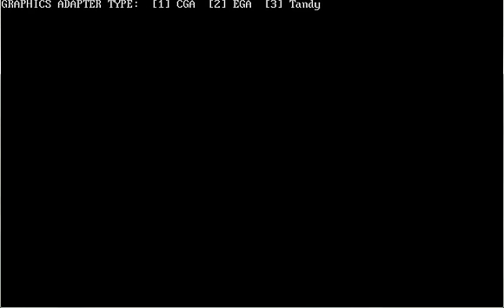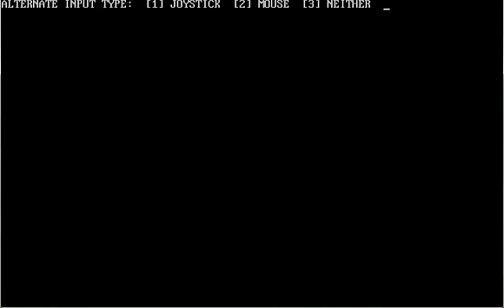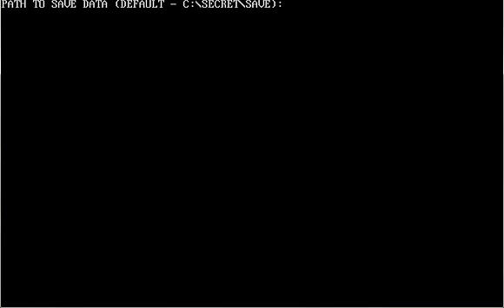When you first launch it you'll get these options. I'm going to go with EGA, go with Adlib, and mouse even though I probably won't use it very often. I'll go with default save.